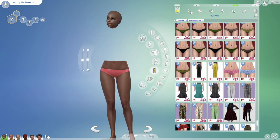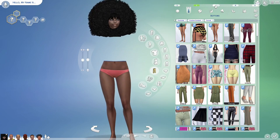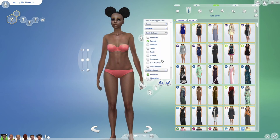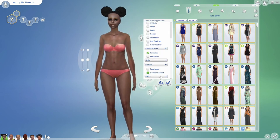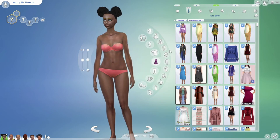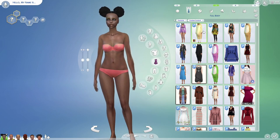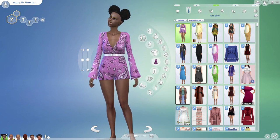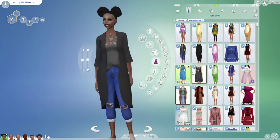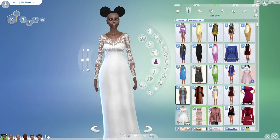I'm done with the bottoms. Going back to the formal category — outfit three — now putting it on full body. Going to filter for custom content and also make sure to remove the formal tag, because if you have the formal tag it doesn't give you all your CC. Just set it to feminine and custom content and go through them that way. So we're going to do the same thing for full body — it's time consuming but it's worth it to get rid of the CC you don't want.